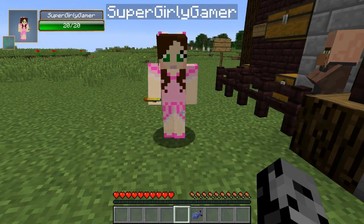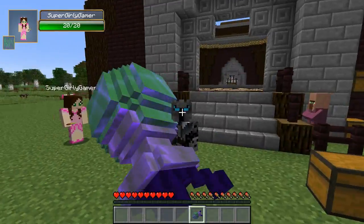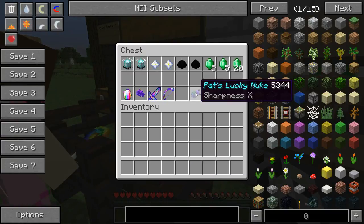Let me see yours. Oh my god! I need that! That is so cool. One thing about mine is this literally is the nuke — if I accidentally right click, I will blow up the arena. Okay, I shouldn't have that. I'm not trusted.